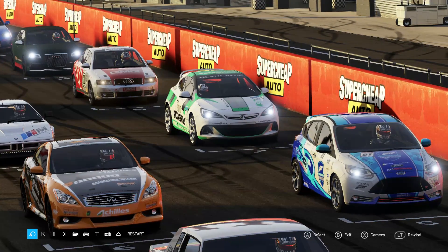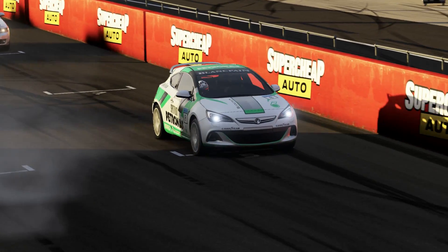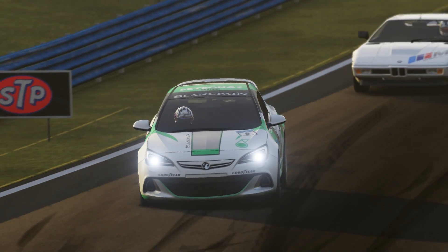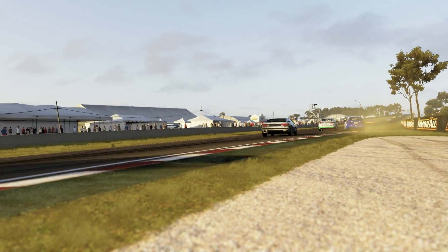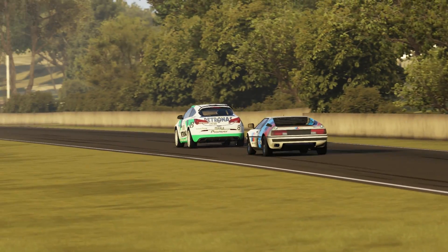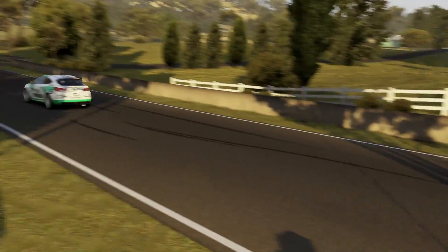Our first race we were using C-Class at Bathurst. To make things a little bit more interesting and challenging, the grid was set to reverse PI, so in theory the slowest cars would be starting at the very front, and there was a second roll-off delay. From first to last that's a whole 16 seconds head start, and the car at the back has got a lot of vehicles to find a way past, so it was going to lose time in traffic - hopefully making for an exciting race.